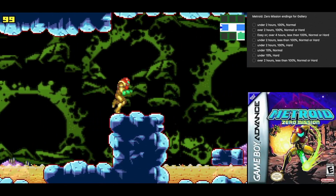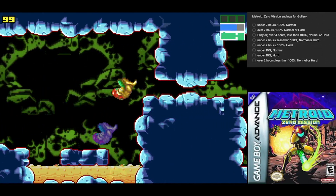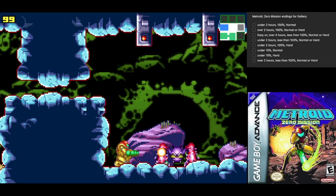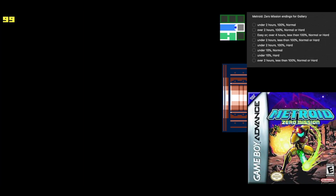That door locked up. That's the exact kind of door that is on the other end that we're heading to right now. But having looked at those statues, this enemy appears. Defeat it and you can open up this door.